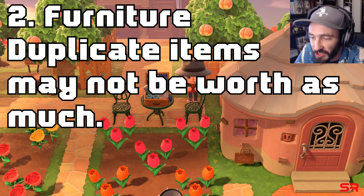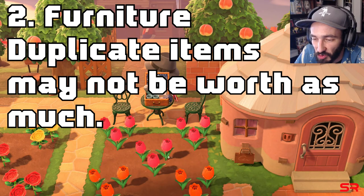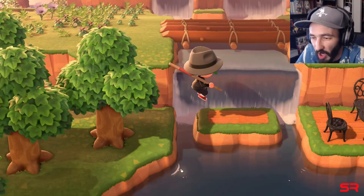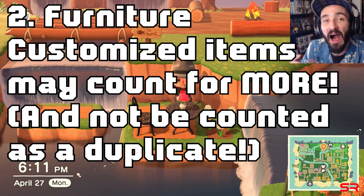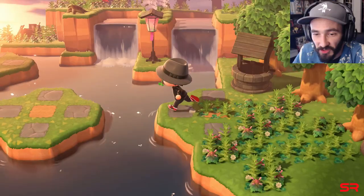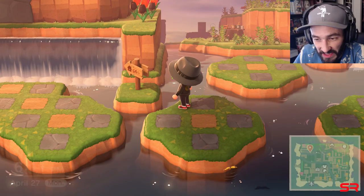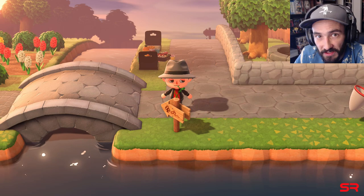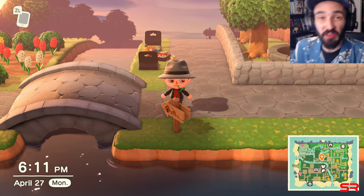Be wary of duplicate items — they may continue to help but just not as much as a new item. Having a black table with black chairs may not give duplicate score points but perhaps the score of a new item, and even more so perhaps the score of a customized item, which may be even more points than a standard item. So a sign with a house on it may count as a different item than a sign with a forest on it and may even give more points because of that.